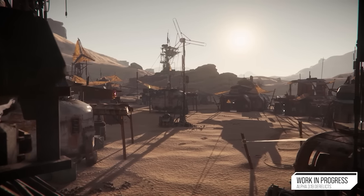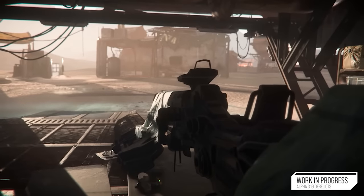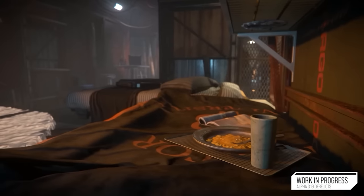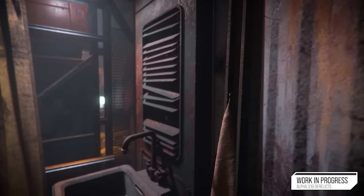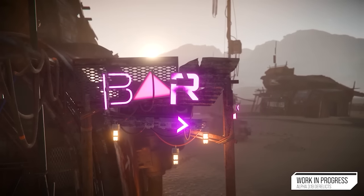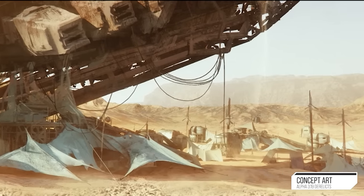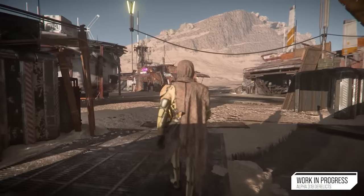Cloud Imperium said the first phase is the separation of the replication layer, which unlocks the Pyro jump gate stuff and the server meshing stuff. When you travel to Pyro from Stanton via jump point, they have to pass authority from one dedicated game server to another. They want multiple dedicated game servers per system per shard, but they also want to separate jump gates and the changing of star systems from server meshing in the short term so they can focus on delivering Pyro ASAP. They are effectively two different problems: jump points moving between different star system servers, and server meshing within a single star system.